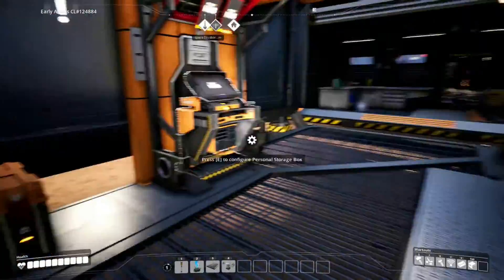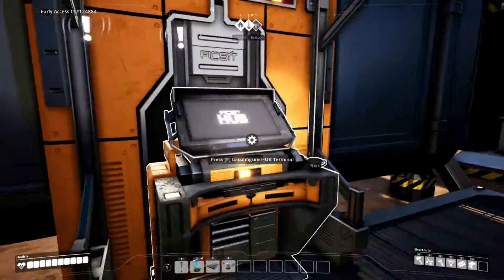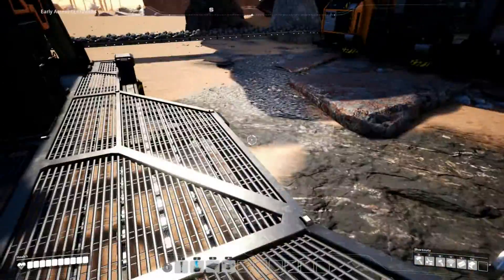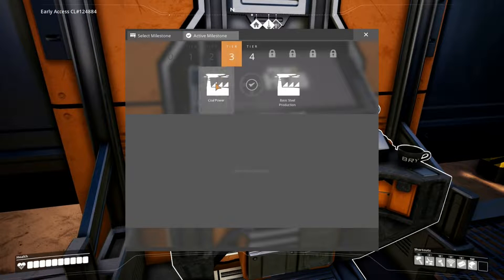What's up guys? I'm the Luchicator and welcome back to another episode of Satisfactory. In this episode we're going to be focusing on upgrading the hub as usual. I have my little tractor parked over here as you guys saw in the last episode, and let's go ahead and take a look at what we need to get on tier 3.